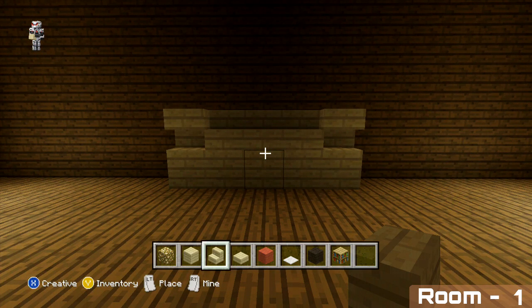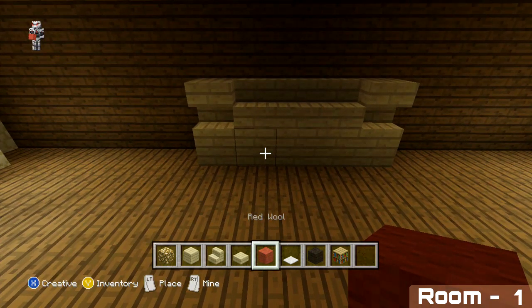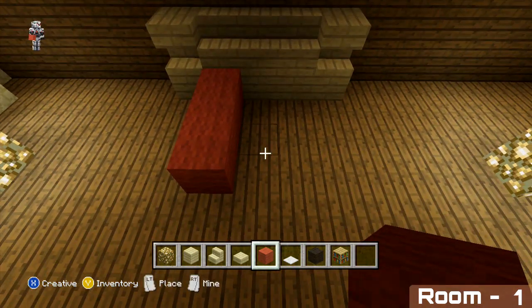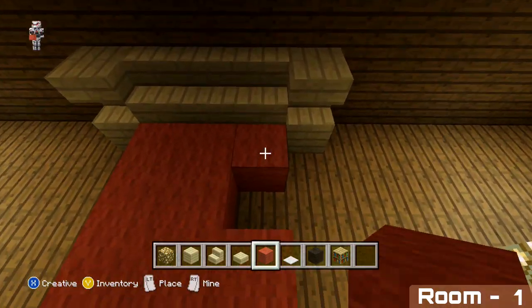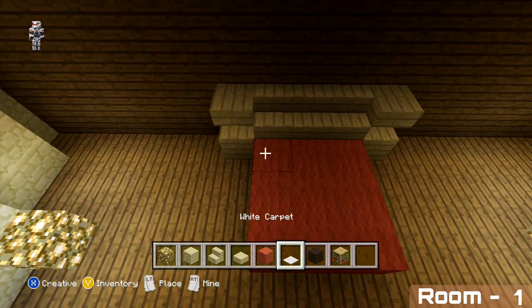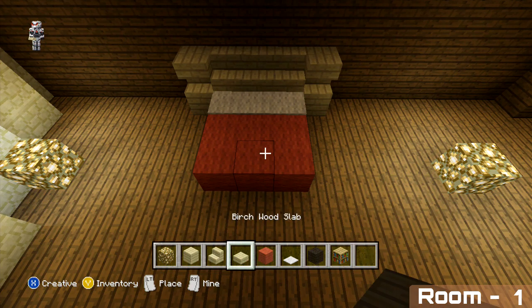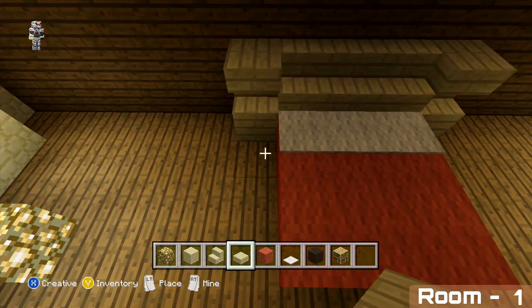In front of this we're going to be using a slightly different design for our bed. Instead of using actual beds, we're going to be placing our red wall. Across the three center blocks place three by three with your red wall, and on top of the back row of red wall just added, place your white carpet. On each of the sides of the bed, extend four blocks out with birchwood slabs.